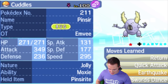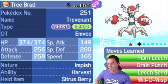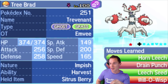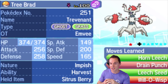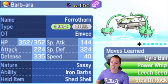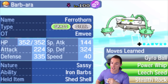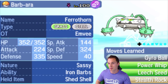The last two are defensive brings. Tree Brad the Trevenant — not Tree Beard, because he does not have a beard — is running Horn Leech, Drain Punch, Leech Seed, and Will-O-Wisp with Harvest Citrus Berry on a fully physically defensive set. He's a good switch-in to Cobalion and Diggersby, since both pack neutral coverage that could break Ferrothorn. Then Barbara the Ferrothorn runs Gyro Ball, Power Whip, Leech Seed, and Stealth Rock — getting chip damage with Iron Barbs and Leech Seeds.